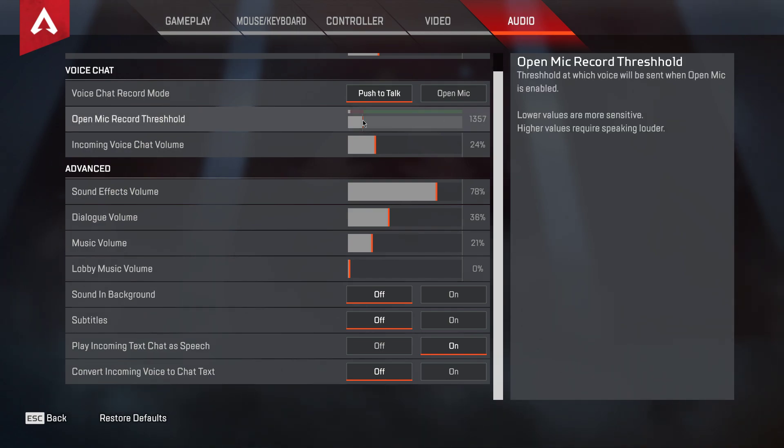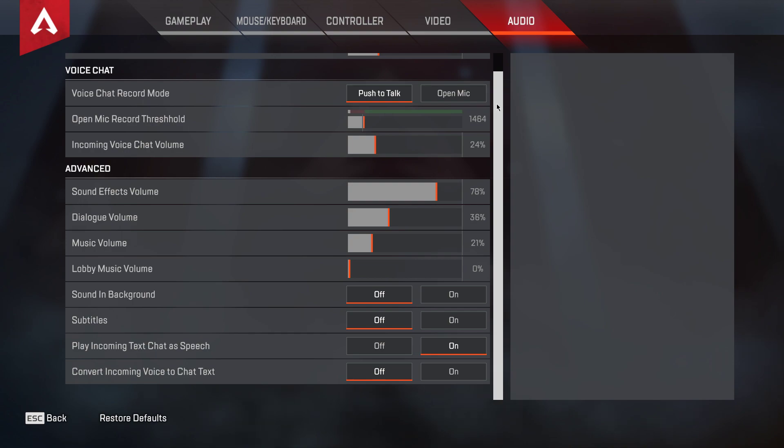Next, set the open mic threshold to a value which will trigger your voice chat. The lower you set it, the more sensitive your setting will be. This depends on your mic and the loudness of your voice.